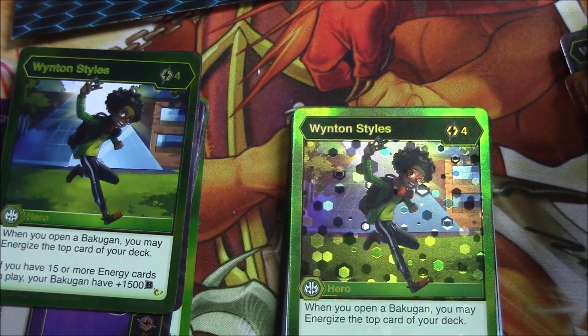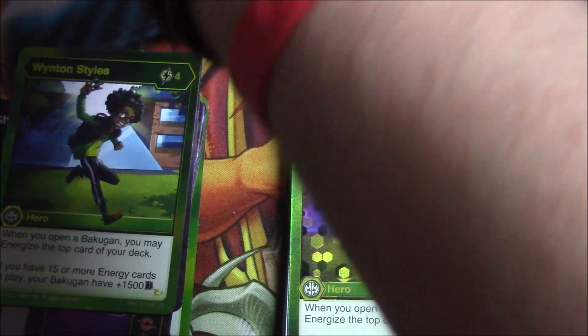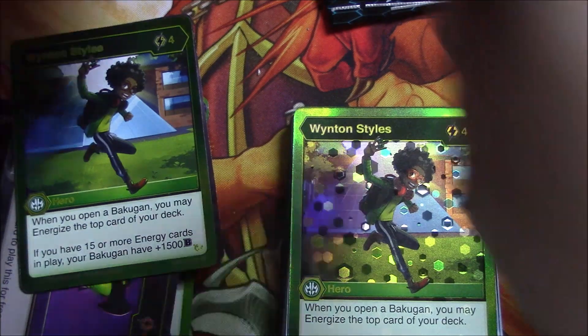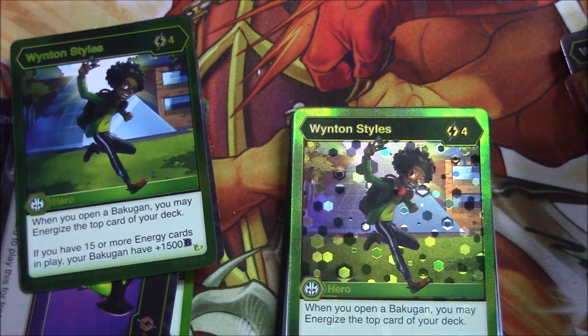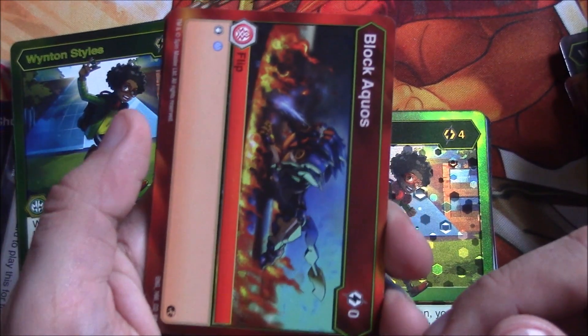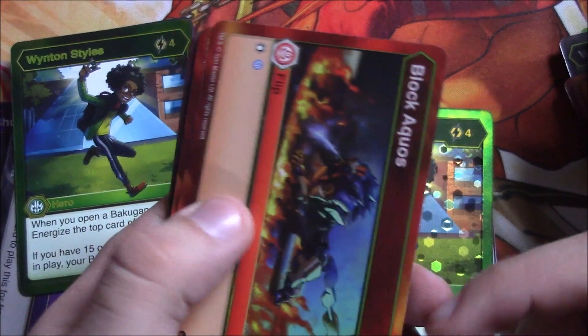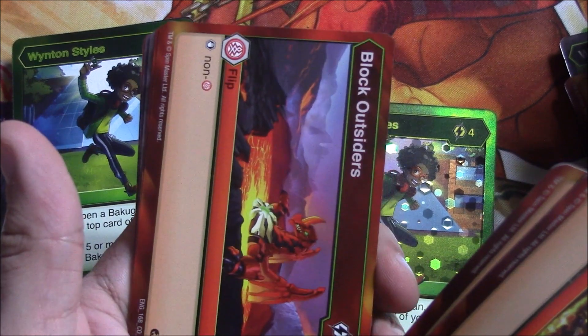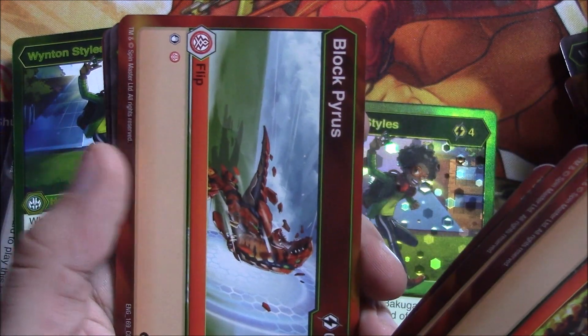We're down to our last two packs — it's been a really fun box opening, I hope everybody's enjoyed the ride. I'm just going to crack both of these packs open. I'm super happy with how these turned out. I just need some more Trox evos but they're mostly rares, which is good. We have another box coming so Block Aquas, Block Growth — and I'll go a lot faster in those since I'm showing most of the cards off in this video. Block Outsiders, Block Pyrus, Shadow Hue, Smoke Armor, Gargonoid's Gaze, Hot Potato again.